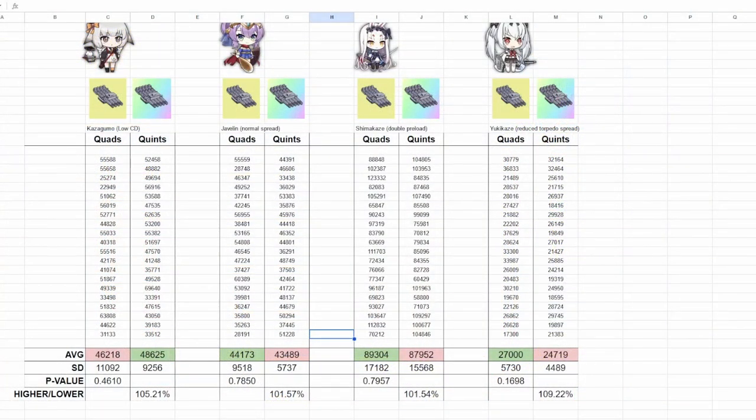On the other hand, Yukikaze had enough reload to often land an extra salvo of quad mags, so you can see a nearly 10% increase in damage. On Kazagumo, the cooldown doesn't matter as much, so the quints won out by about 5%, but the margin is very small, and more than half of it comes from the 20 torpedo stat alone.